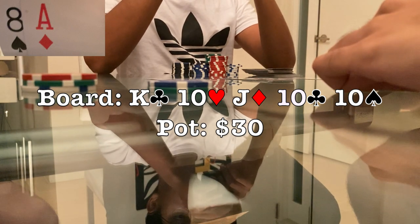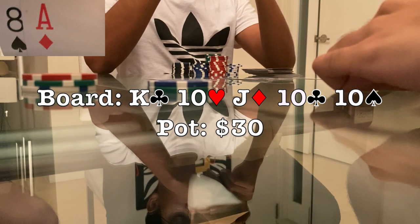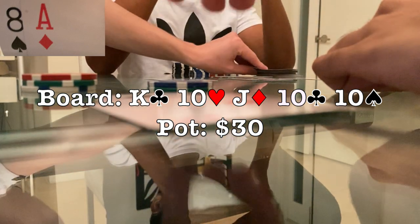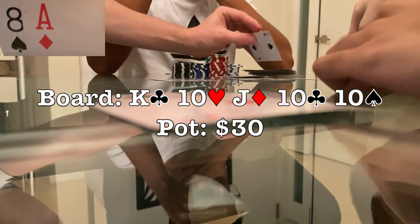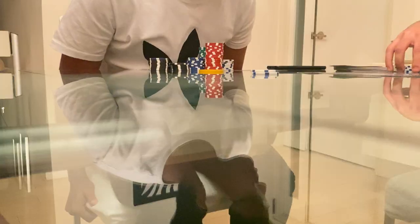The way I view it: this player would have 100% bet one of those streets with a piece of it — a king, a jack, or even a ten. Even with a small pocket pair I'm confident he'd bet the river, so I'm almost certain ace-high is good. I decide to value bet, knowing a raise is super likely based on this player. I commit to calling any size raise even if he puts it all in, and I bet $25, almost pot. Just as expected, he raises to $80 — I couldn't snap call quick enough. He reveals four-high. We take a $200 pot out of nowhere.